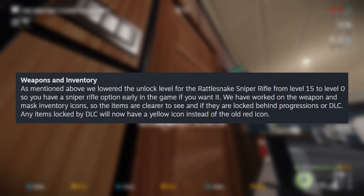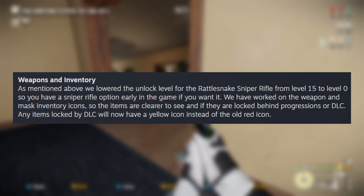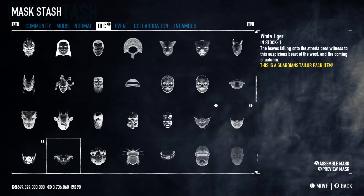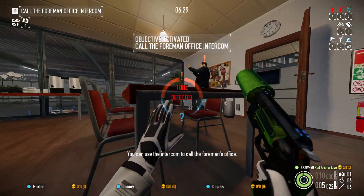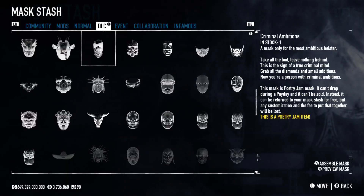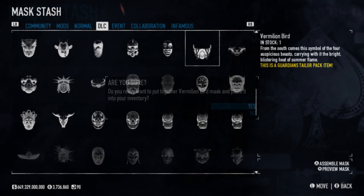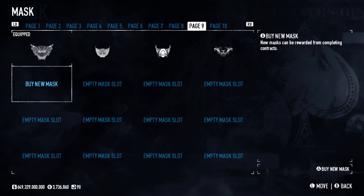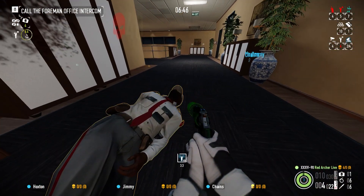For weapons and inventory, they've reduced the unlock level for the Rattlesnake Sniper and worked on weapon and mask inventory icons so it's clearer to see if items are locked behind progression or DLC. Items locked by DLC will now have a yellow icon instead of an old red icon, which is very good — it allows you to differentiate things a lot better. You'll also notice there are more icons per row in your inventory now, which is something they've needed for a while, especially for masks since there are so many. One weird thing I noticed is that when you buy masks in the black market, they disappear from the black market once there are none left to purchase. According to the patch notes that's intentional, but it's just a strange feature to add — if nothing else, seeing it in the black market was a good way to check whether you'd already purchased it.